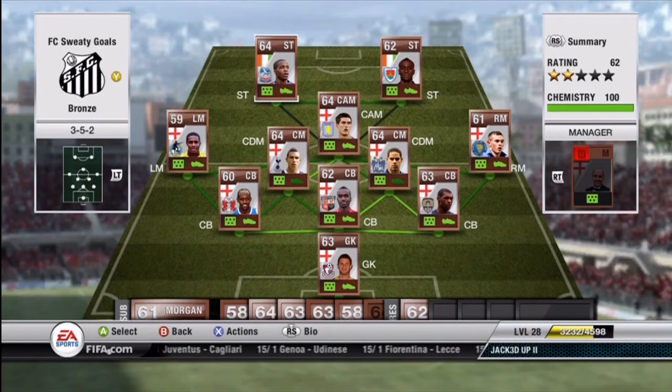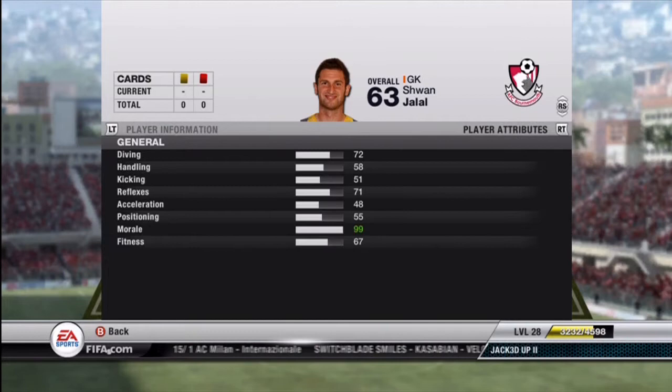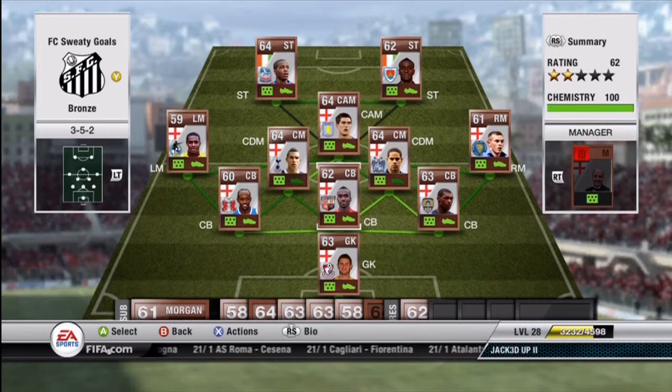I have some very nice players for bronze players, so let's get into discussing them. We'll start off in net. We have the goalie from England, his name is Sean Jalal. He's alright. I got him for 200 coins — you really can't complain about that. He's 63 overall, one of the highest rated bronzes. He has 72 goalkeeper diving and 71 reflexes, which is basically the reason I snagged him. Jalal gets the job done for a bronze club.